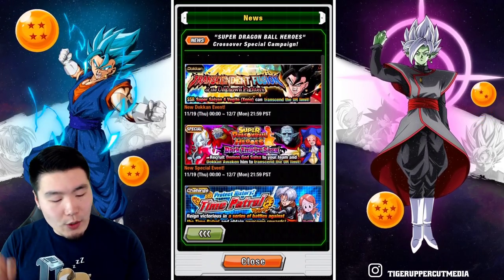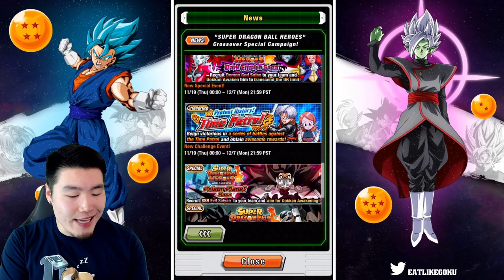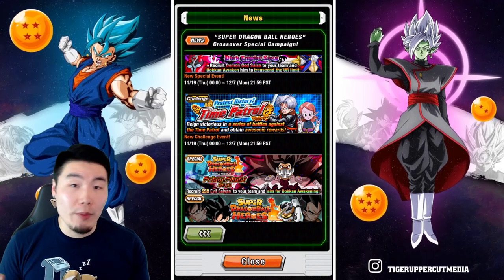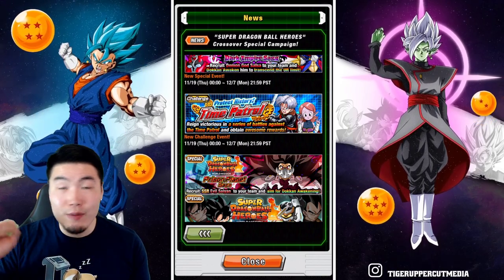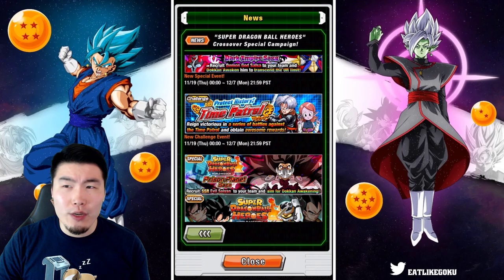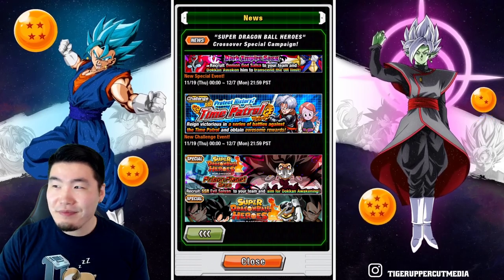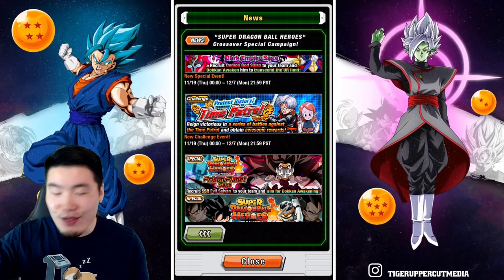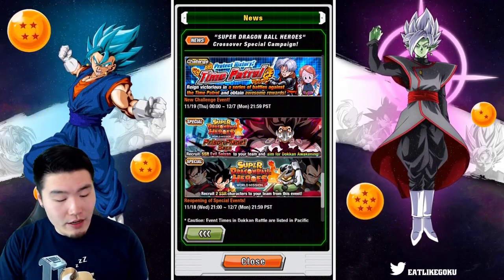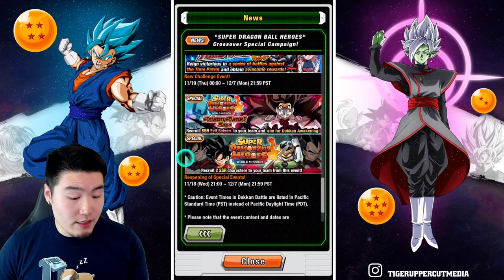There's also the new story event for the Demon God Salsa free-to-play unit. And the new Protect History Time Patrol event, which is very similar to the Legendary Goku event or Infinite Dragon Ball History. We already know the 8 bosses: the Supreme Kai of Time, Xeno Trunks, Xeno Super Saiyan 3, Goku Super Saiyan 3, Vegeta, Vajenks, Gotenks, and one of the weird fusions from Heroes. Eight enemies in total — should be a lot of fun. The older Dragon Ball Heroes story events are coming back too, which makes sense.